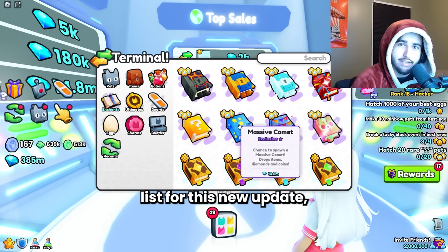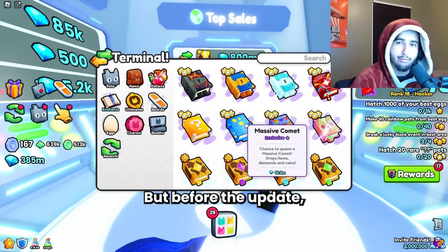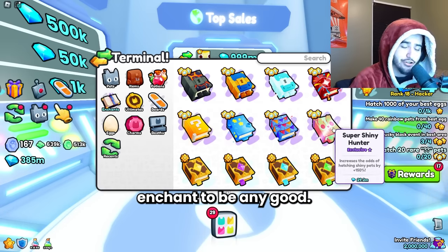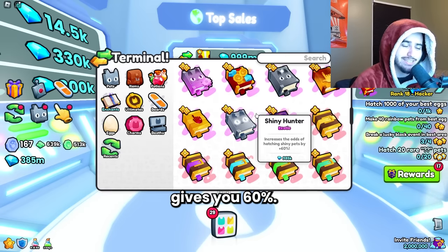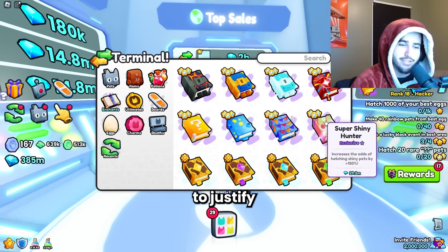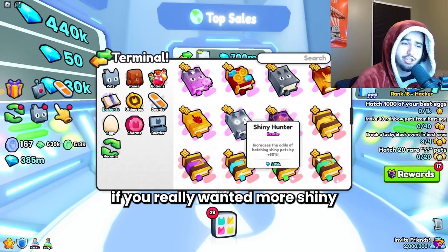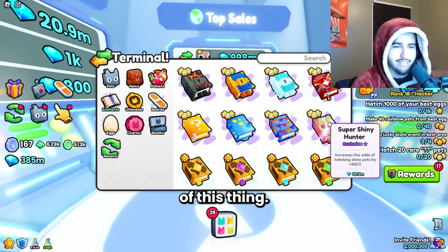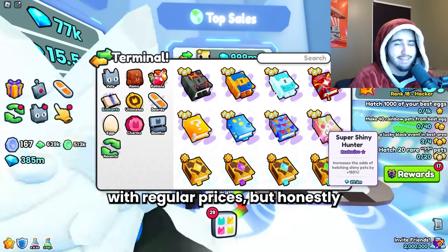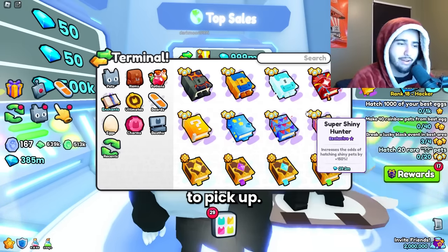I'm currently working on an enchantment tier list for this new update, so when I do the testing I'll let you guys know if the massive comment is good enough. Before the update, that enchant was just not good at all. I also find it really hard for the super shiny enchant to be any good. The regular shiny hunter enchant gives you 60% and it's only less than a mil. I don't think the increased odds chance for the super shiny is good enough to justify a 28 million diamond difference, especially because you could just stack them if you really wanted more shiny hunter odds. I'm going to keep waiting and watching the price of this thing — I might pick one up eventually if it becomes more in line with regular prices, but with how much robux it costs, I don't see this ever becoming a reasonable enough price to pick up.